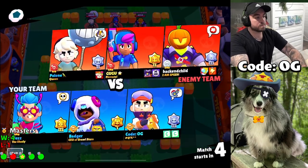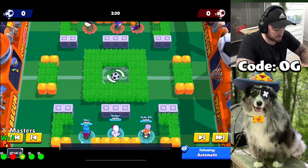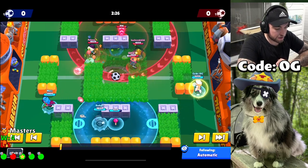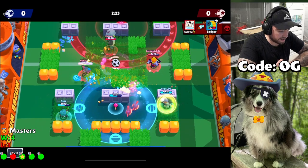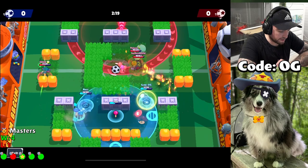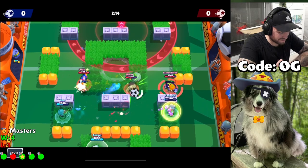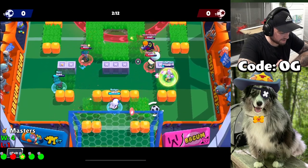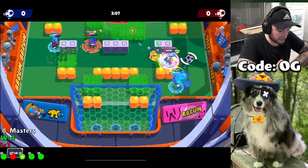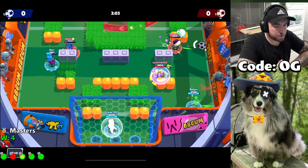Alright guys, so game number two. Pretty much I'll talk over the start this time, just so I give you guys what's going through my head. I think this start was a little more rough. I don't want to go down lane because I know Shelly's going to play Pigeon most likely. Yeah, I think that kind of makes it pretty hard. Going down at the start is really bad. Definitely went a little too aggro there. I don't really mind that — I get him one shot. I'll get his gadget out as well. Always good burning through gadgets if you can.